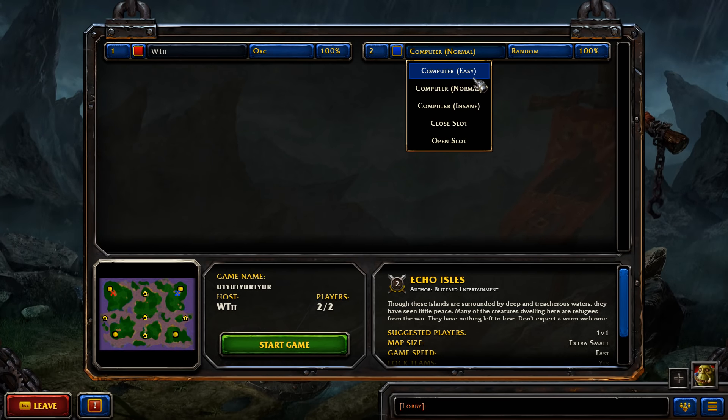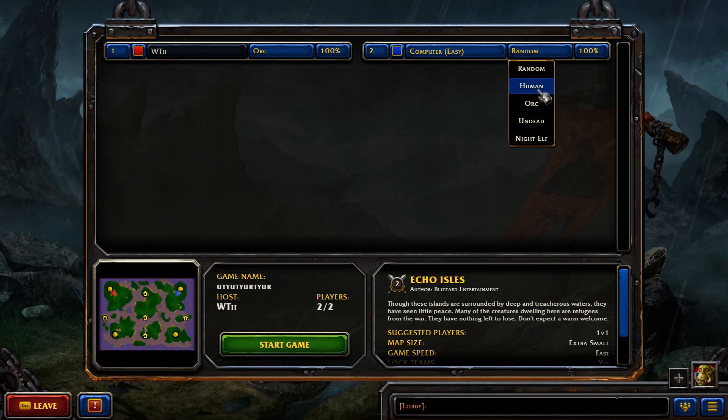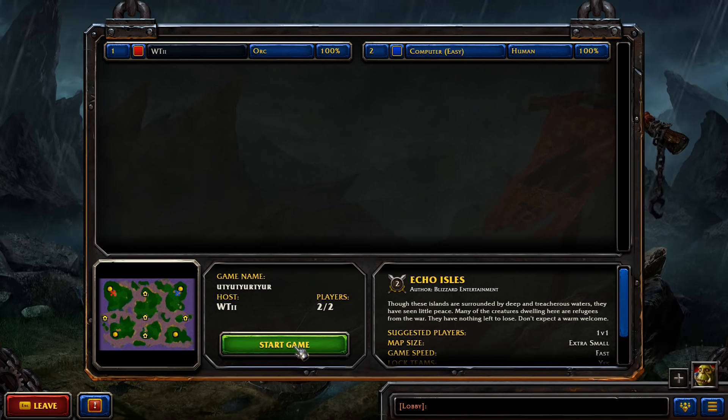This computer will be team two, so you're team one versus team two. You can change their color if you want to make it more obvious where they are. Select the computer difficulty between easy, normal, and insane. Easy and normal are basically the same — not much difference. Insane has roughly double the resources, which makes them really challenging with many more units. Don't take on insane unless you're comfortable with easy or normal first. Let's select easy and set them as human. We're doing orc versus human. And that's it — start game.